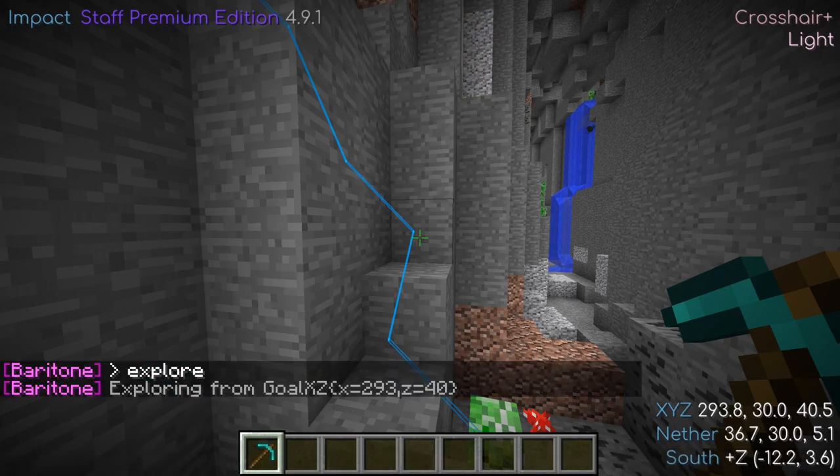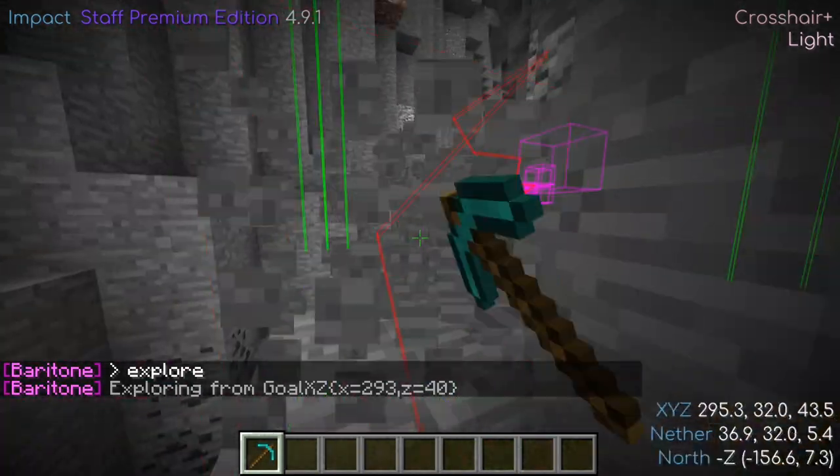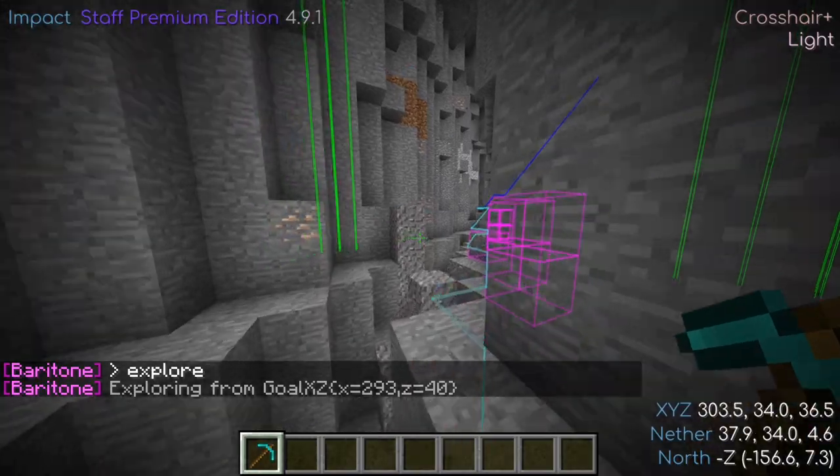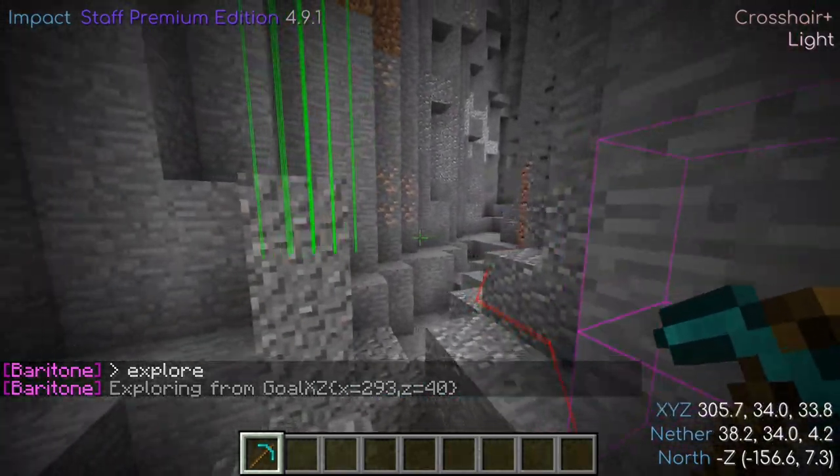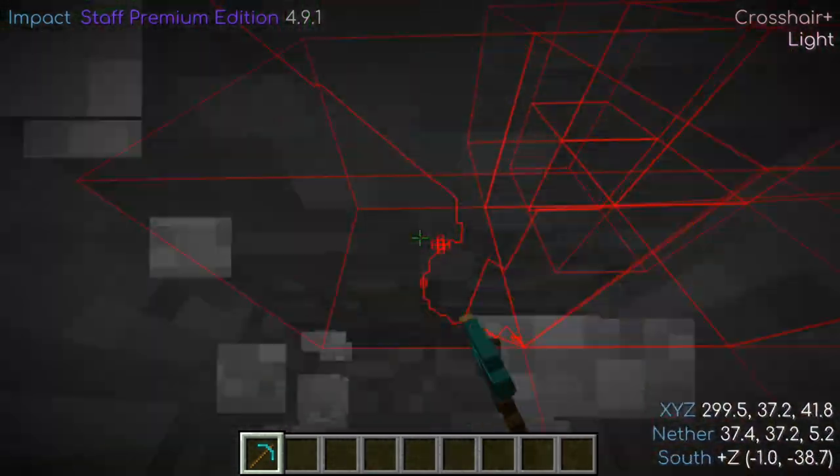The explore command will have Baritone begin continuously pathing towards the closest chunk to the origin that it's never seen before. It can be used without coordinates to start at the player's feet, or it can be given an X and Z coordinate to start exploring from.